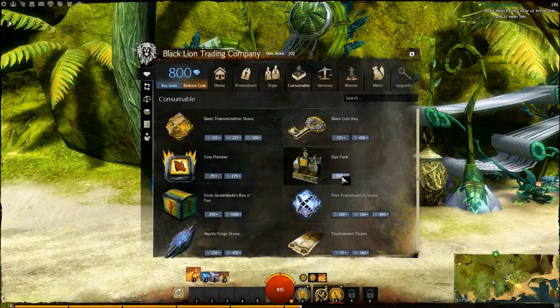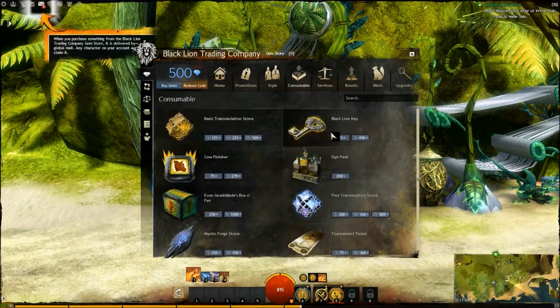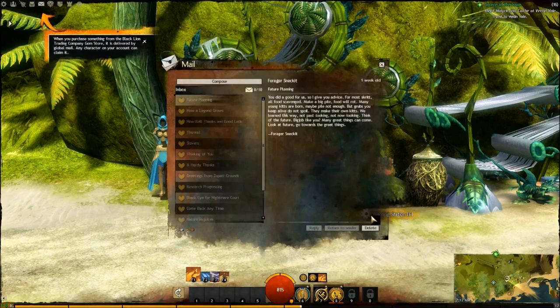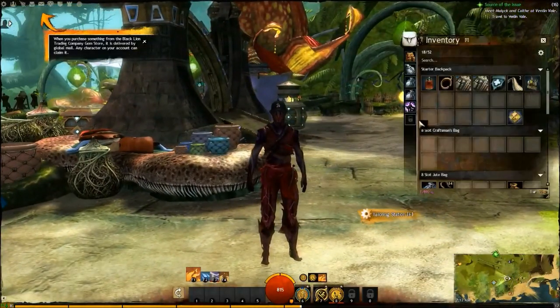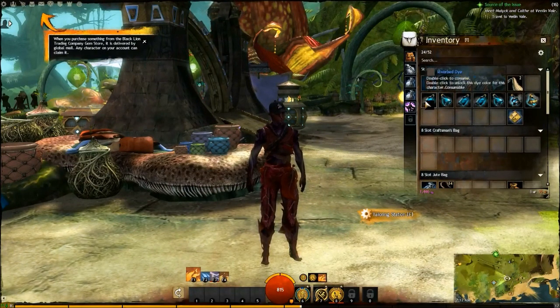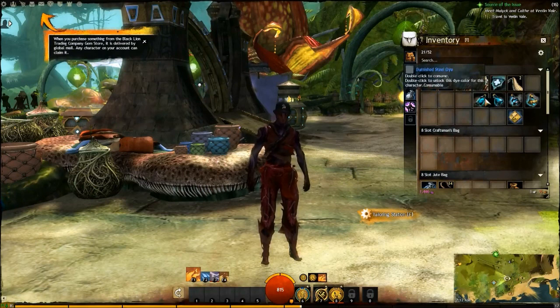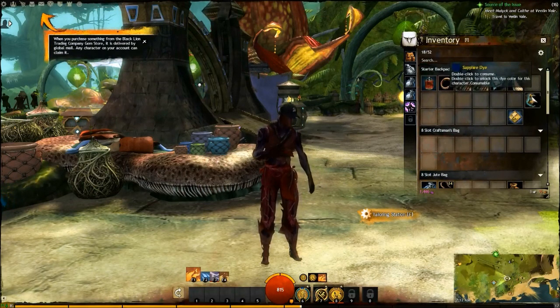Let's just check out the dye pack and how much it needs - 300 gems. We'll click on that and click on the dye pack. Now we purchased my little hat here. Here's the dye pack - open that. Sea ice dye, honey butter dye, varnished steel dye, antique olive dye, midnight green dye, and sapphire dye. Very cool.